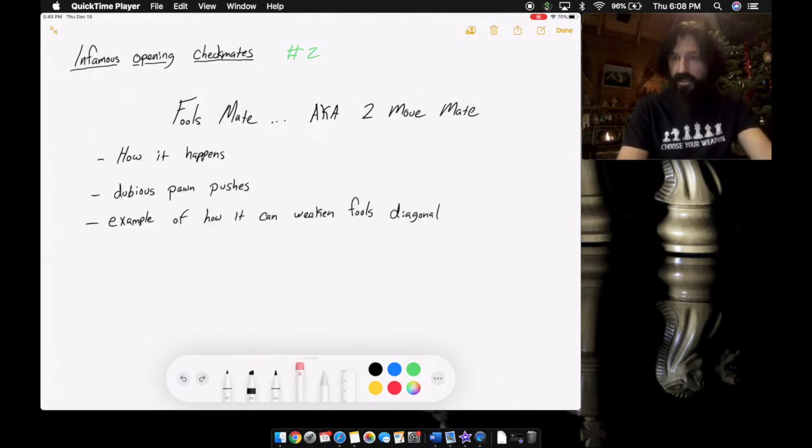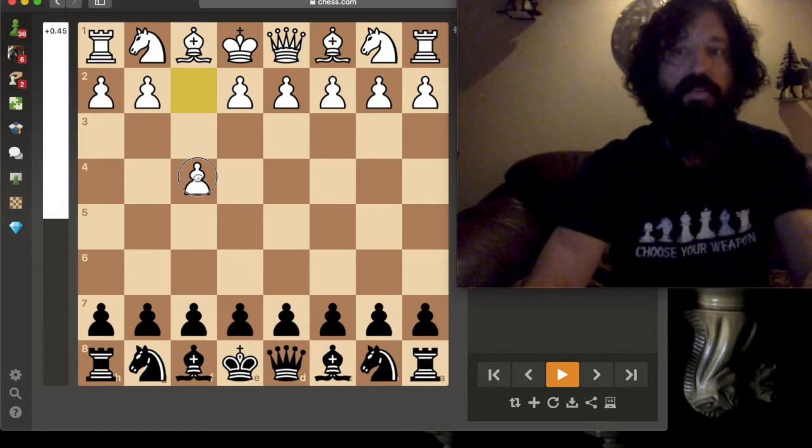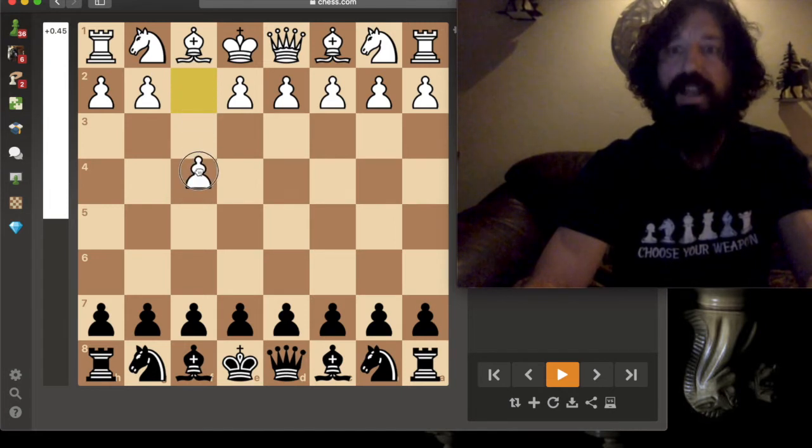Dubious pawn pushes that cause it — and we'll look at an example of how you weaken your king and the fool's diagonal. First of all, you really shouldn't push the f-pawn. The f-pawn weakens the fool's diagonal, and unless you've studied very deeply into openings involving pushing this f-pawn, you should not push it at all.